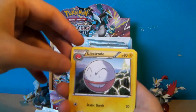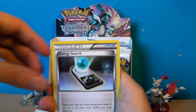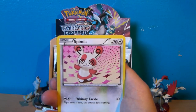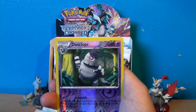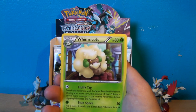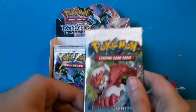Pack 5: Electrode, Gloom, Cryogonal, Energy Search, Scyther, Croagunk, Spinarak, Meowth, Reverse Holo Dusclops — nice — and a rare Whimsicott. I might need this one still; I'm not too sure. I think I got one in part 1, I could be wrong.